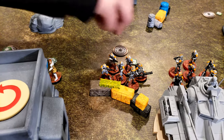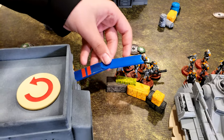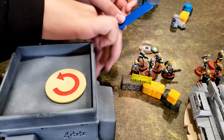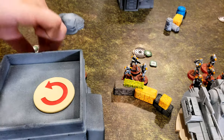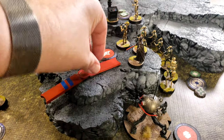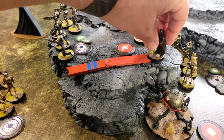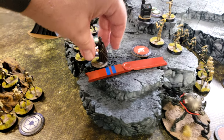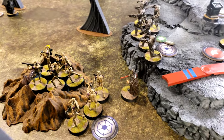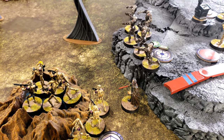Drawing the other core unit — they're going to dodge and then move base-to-base with the building and get ready to climb. Draw Dooku — he is going to move over here, then take a short move to get down, and use Force Reflexes.